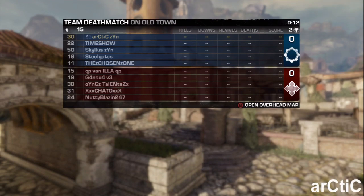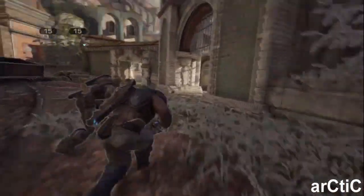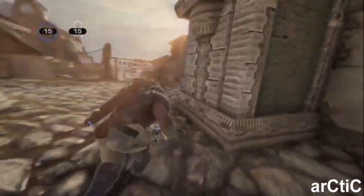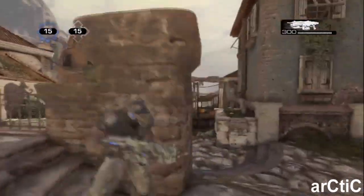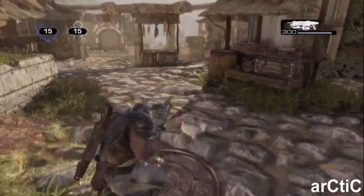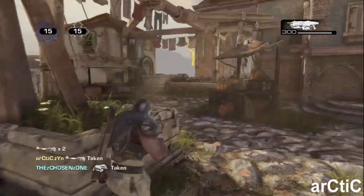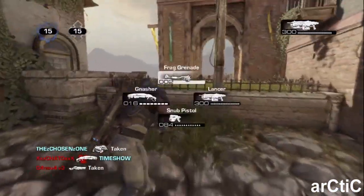What's up everyone, Arctic here giving you another commentary. It's been a while. On the Gears of War 3 beta, I'm playing here with Skyless on the map Old Town. I believe I'm using Lancer — yes, Lancer shotgun gnasher loadout. This is kind of similar to my gameplay from Machinima on the team tactics gameplay, if you guys happen to watch that. I'll link it somewhere in the video.